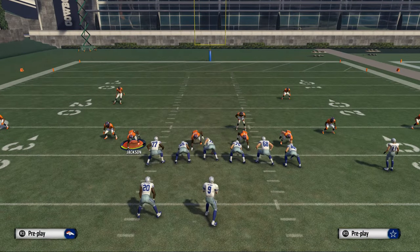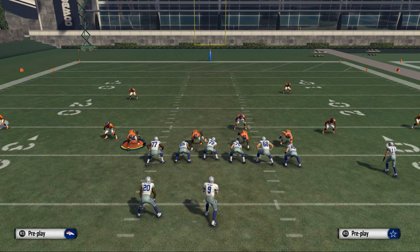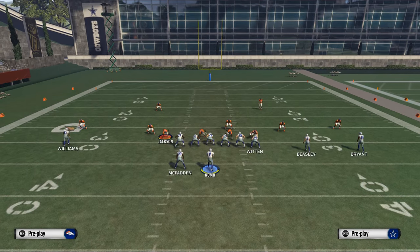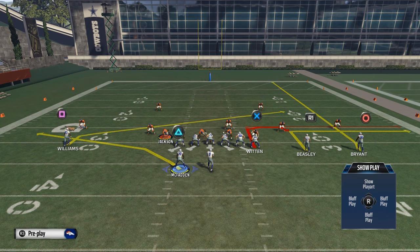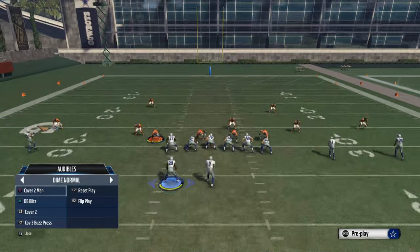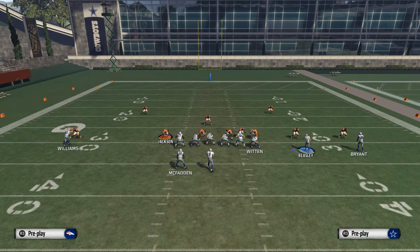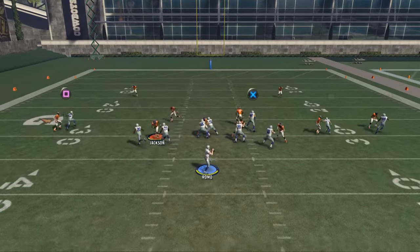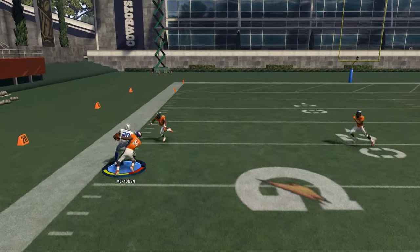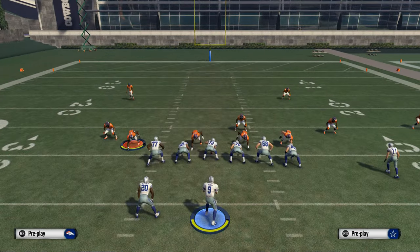The first play I want to go over is Stick, because this is probably the least talked-about play, but it actually does a lot of things very well. We're going to use Stick basically like spacing. Against man-to-man coverage, it's probably the toughest matchup it faces. If they go to man coverage, the route to Darren McFadden is actually going to do decent work — just bullet pass it, no pass lead at all, and it's going to match him up one-on-one with a linebacker.